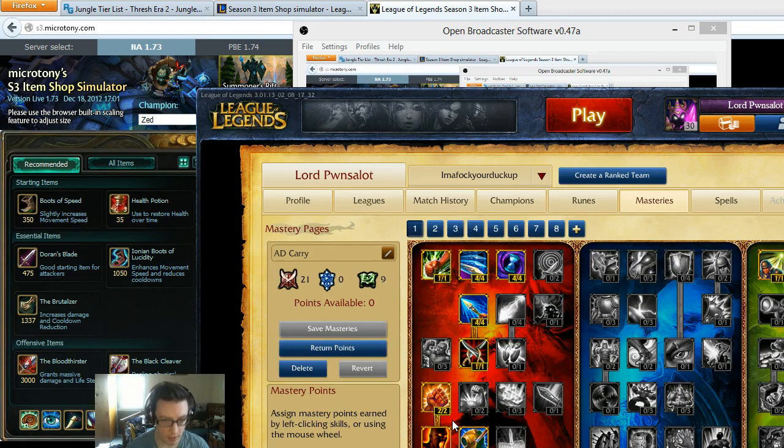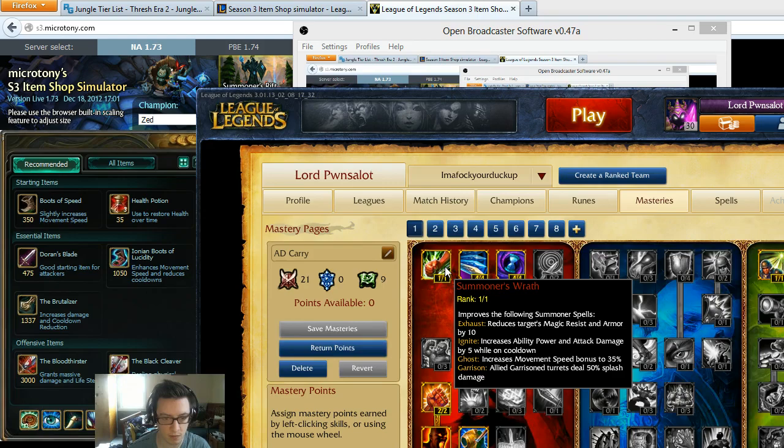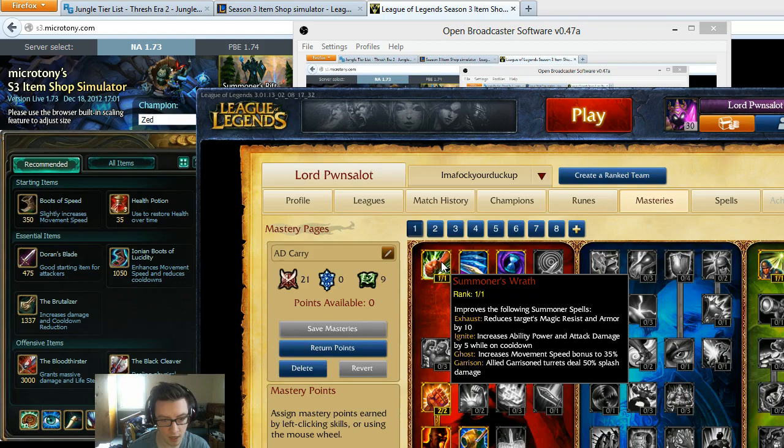The masteries I use — I treat him pretty much similar to an AD carry, because that's essentially what he is. He's just all about blowing people's faces apart. I use Summoner's Wrath, which makes your Ignite a little extra powerful.